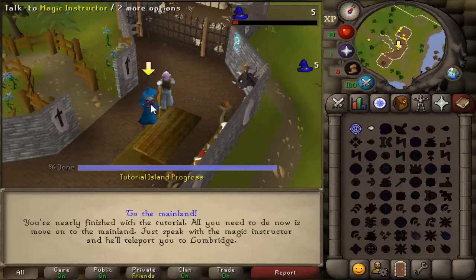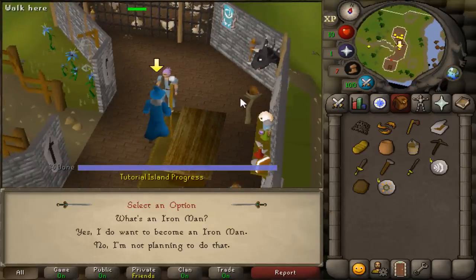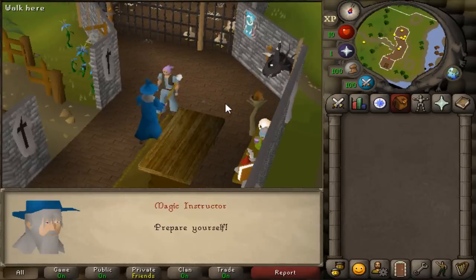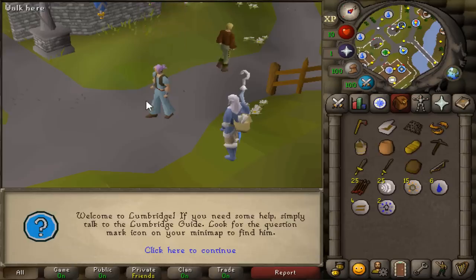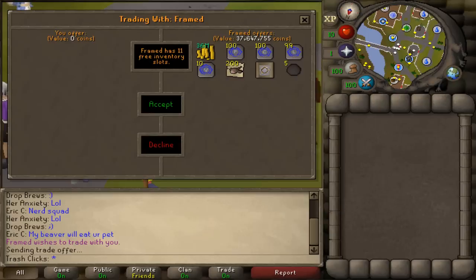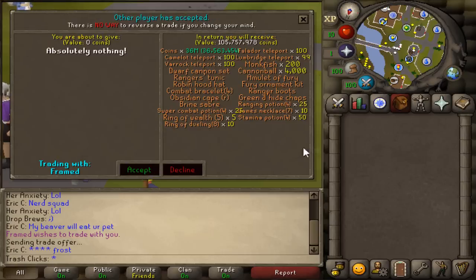A lot of people want to get into PKing but don't know where to start or feel their account isn't good enough for PVP. Today I'm going to show you how to make a brand new PKing account in less than one day. There are two ways to do this: the cheap way and the expensive way. The expensive way is only about four to eight hours faster, so if you don't have much GP, the cheap way is definitely worth it.